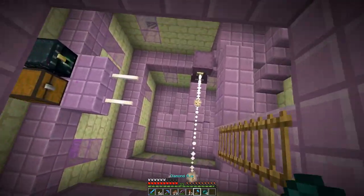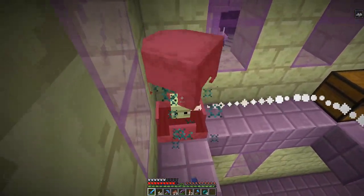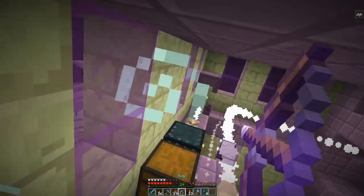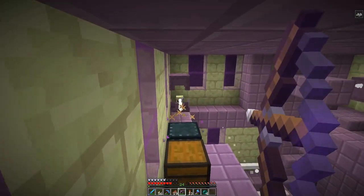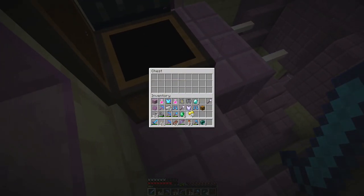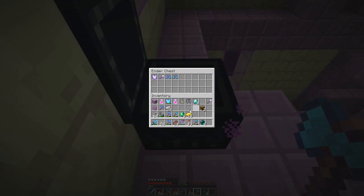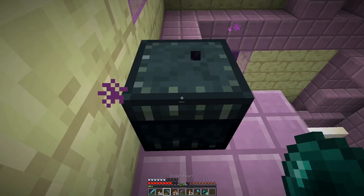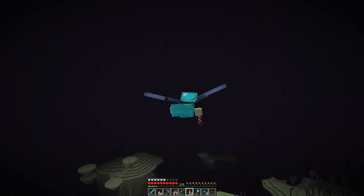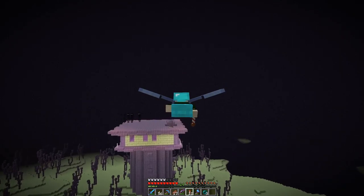That's the one I was looking for - here's the ender chest! Let me clear those shulkers first because they'll spam me with projectiles. Six emeralds and a nice amount of gold. Let's place our items and clear our inventory space so we can take the ender chest with us and go exploring more. I think that's the same End city we found earlier.